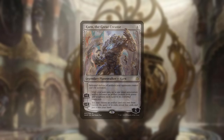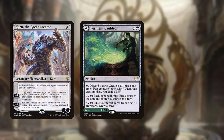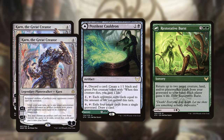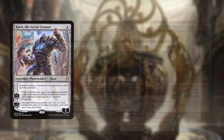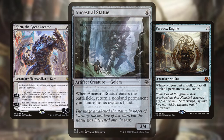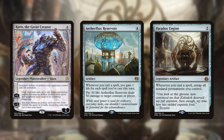The remaining combos involve fetching cards out of the sideboard with Karn. You can do the same Pestilent Cauldron restorative burst loop found in the mono green ramp deck by using Burst to get back Karn, and another Karn to get back Pestilent Cauldron from exile, then generate the black mana for Cauldron's infinite mill with Courier's Briefcase or Treasure Vault. With Paradox Engine and a way to generate at least 4 mana, you can cast Ancestral Statue and bounce itself, generating an infinite storm count, then win by fetching Aetherflux Reservoir.